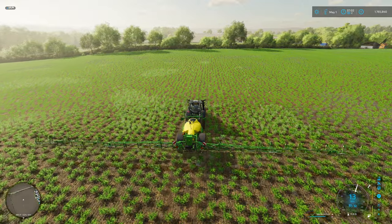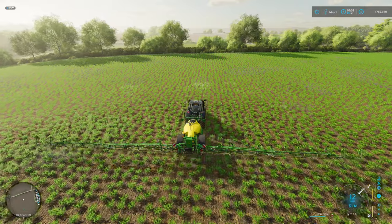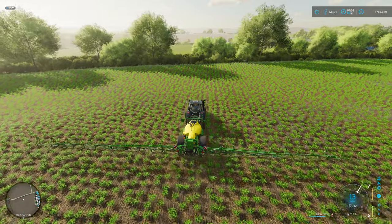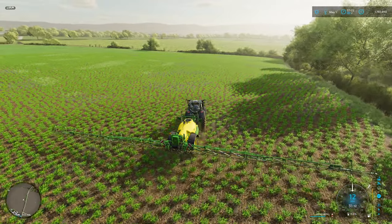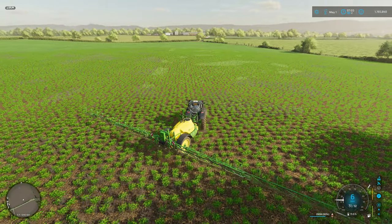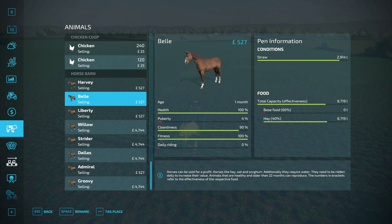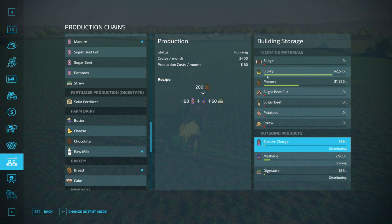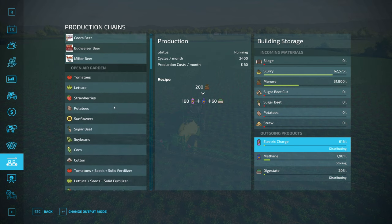I'm going to get this finished and then we'll head up and demolish the brewery. The mini biogas plant is set to selling at the moment, so we can adjust that when it knocks over the hour - which it should have done by now. Let's have a look. Yeah, that's gone. Brilliant. That can now carry on and process all the slurry and the manure. I've topped up the dairies, so we're in a good position.